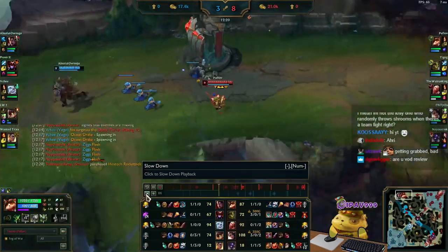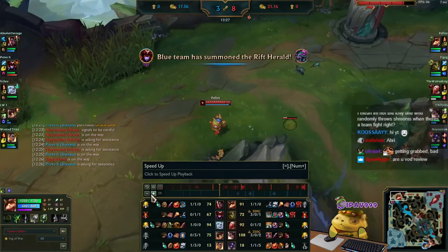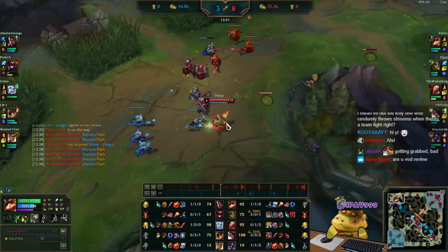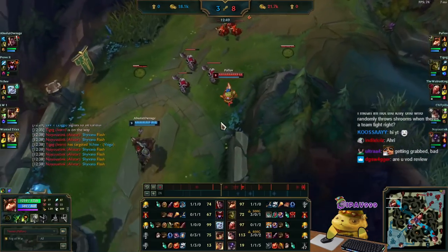The first major item I get is Nashor's Tooth. I highly recommend Nashor's Tooth in almost every single match. But versus Darius, you don't really have to worry about the defensive stat. If you do worry, you can get one Armguard — though I think Cloth Armor is actually good enough.